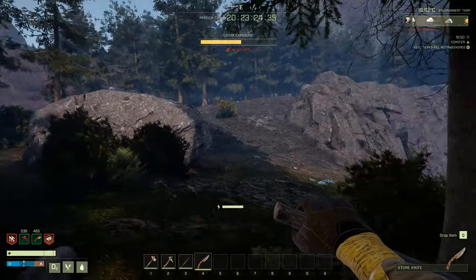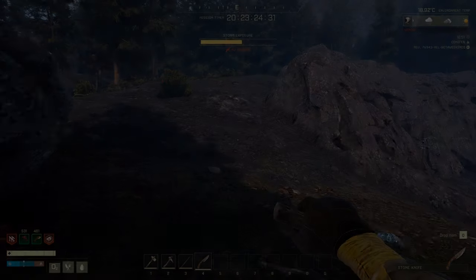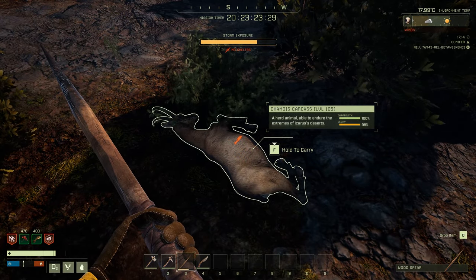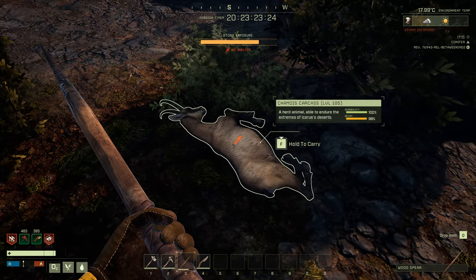I'm just going to wait for the storm to pass, and then we're going to look for small little critters. We walked past a chamois carcass — these little deer-like animals can get stuck and you can kill them quite easily with the spear.